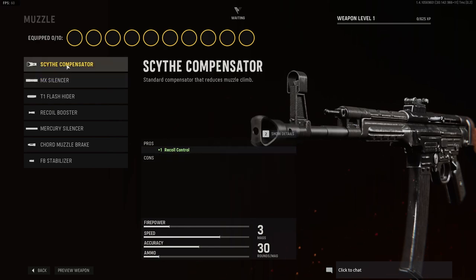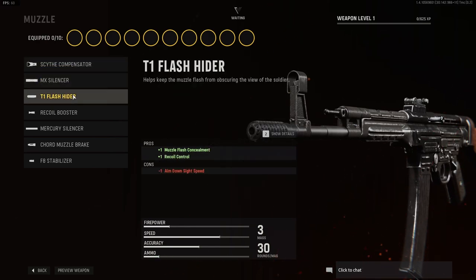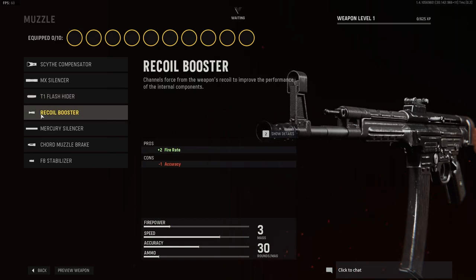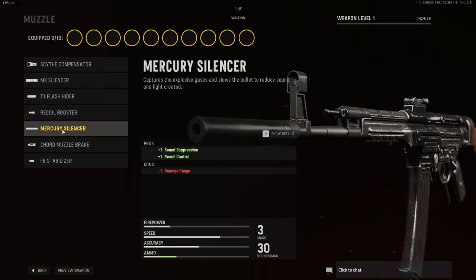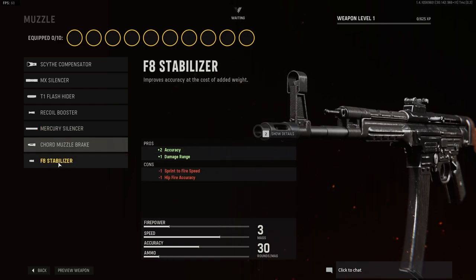For Muzzle, we have the Scythe Compensator, the MX Silencer, the T1 Flash Hider, the Requel Booster — I don't know why you want that on your gun, it doesn't make sense, but I guess it sort of works, maybe. The Mercury Silencer, the Chored Muzzle Brake, and the F8 Stabilizer.